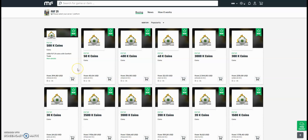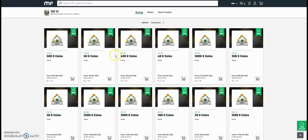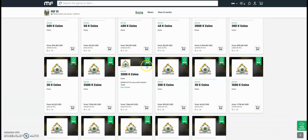Check out mulefactory.com for the cheapest FIFA 21 coins. They're brand new out now and prices will change every day since FIFA just came out, so don't take these prices as gospel. They do the safest comfort trade around — all legit and fast orders. Bear with them at the start as there will be a lot of orders. Use the checkout code 'owen fifa' down below to get yourself a discount.